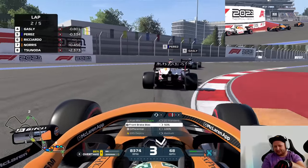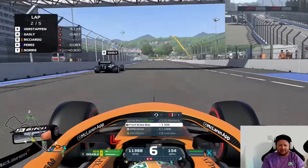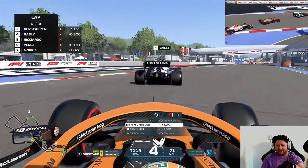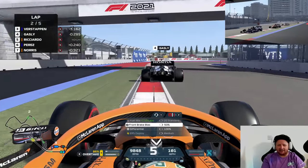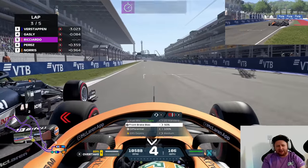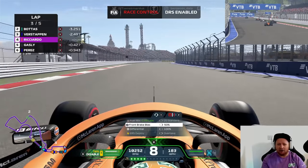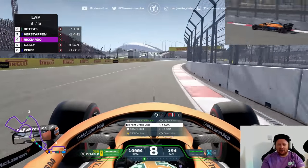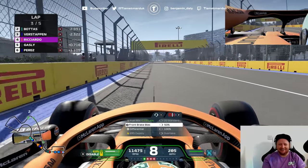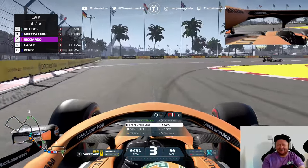Come on — nice exit here, slow in, slow out. That is the name of today's game. I'm not going to go for that because that's going to end in tears. We'll bide our time with Gasly. Last corner, get a nice switchback — and there we go, that's the fastest lap of the Grand Prix! How? No front wing, fastest car on track — this is a joke. Let's go!